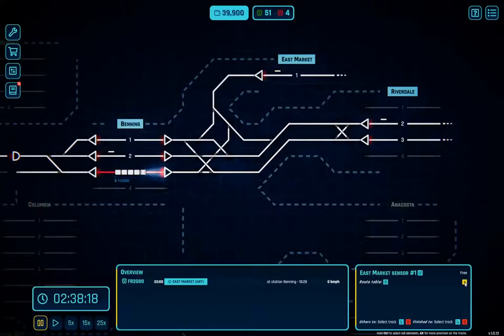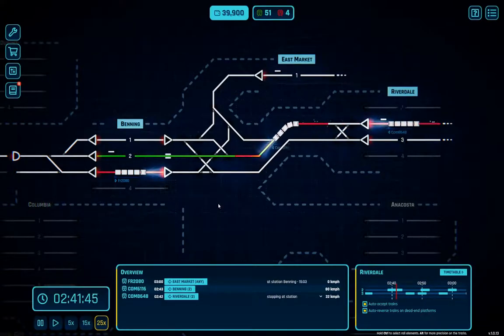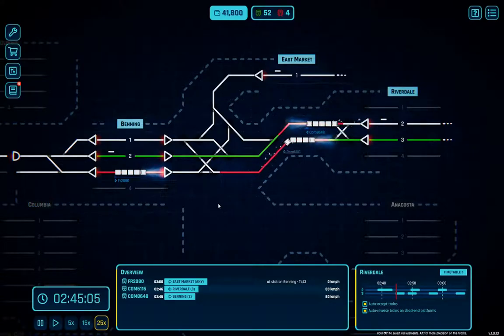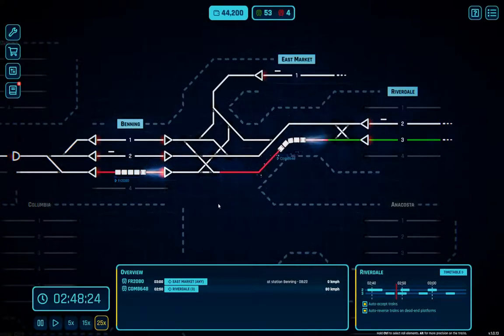We're going to add destination Benning — go to Benning number one. Then we go in here: destination Riverdale, go to Riverdale Three. That will get a little bit more stuff auto-finishing there. That's going to work out a lot nicer.